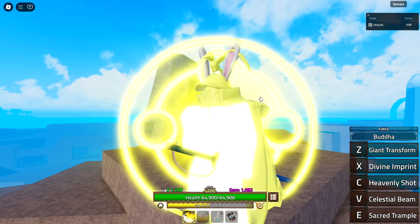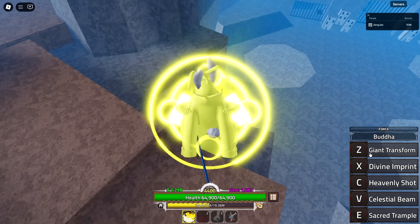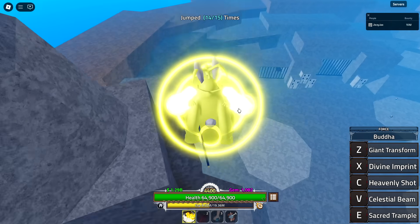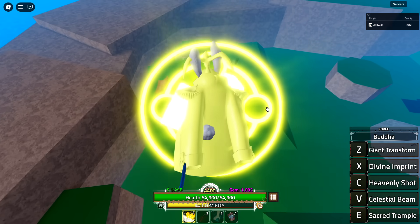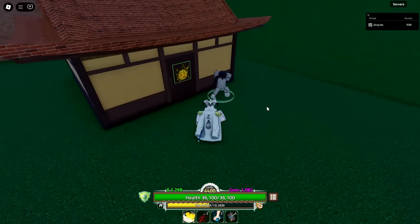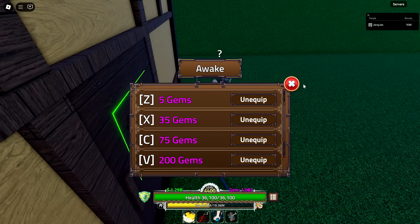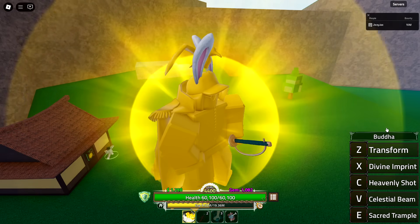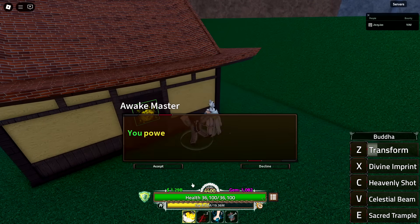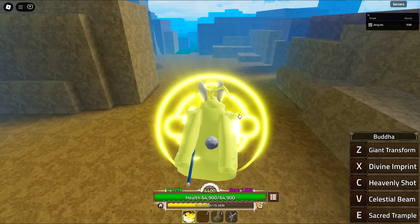If you have gem problems, I'd definitely get the giant transformation first, as that gives access to M1s and the force bar. Also get the Z ability — it only costs 100 gems and makes the fruit infinitely better. Without Z, you can't M1 and have no bar. Most of the fruit's power is in Z and it's super cheap. Happy they added Buddha as an awakening — it's a good fruit.